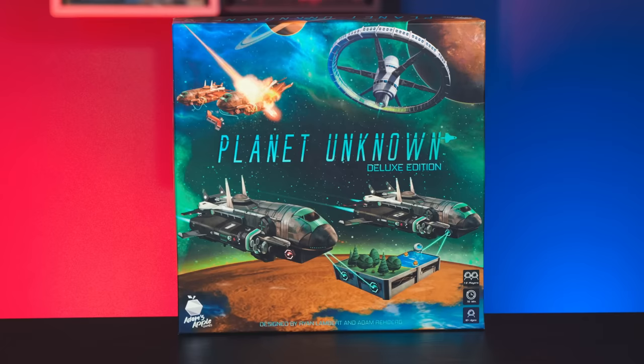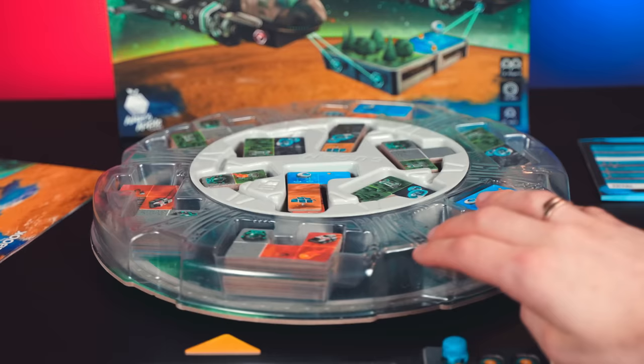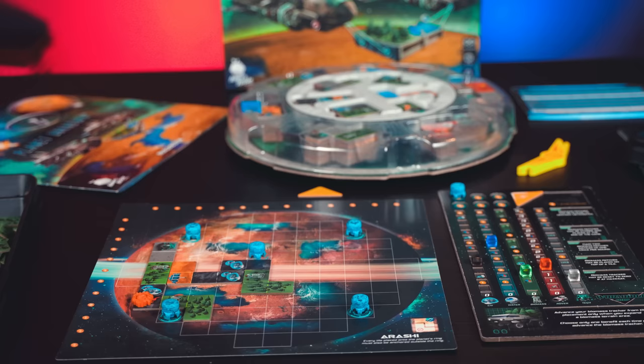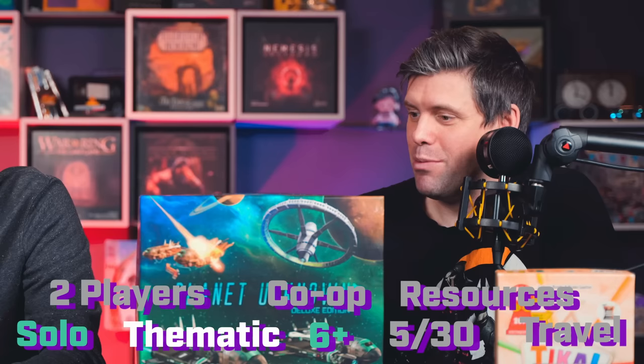The no-limits pick number two is Planet Unknown, a polyomino game. Each player gets a planet board and a corporation board. Each turn you place a polyomino that gives you resources. One starting player spins a lazy Susan, picks one tile, and everybody else picks the tile in front of them, places it on their board, and adds resources. Then the next player spins and it repeats. It plays one to six players, so it's the solo pick — but also plays up to six. It's definitely not 5-30, but it is a resource management game.